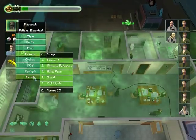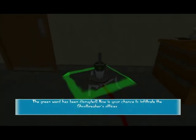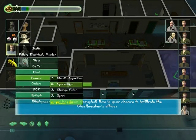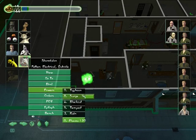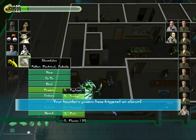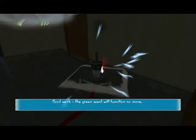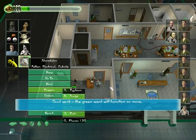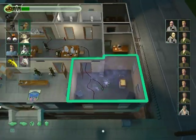Let's get started. The green ward has been disrupted — now is your chance to infiltrate the Ghostbreaker's offices. Your haunter's powers have triggered an alarm. That alarm will keep annoying us. The green ward will function no more.